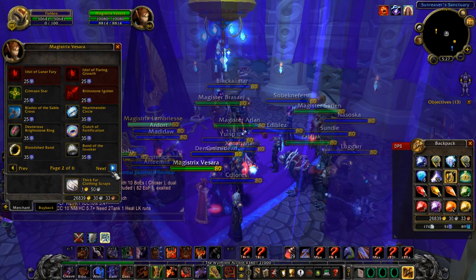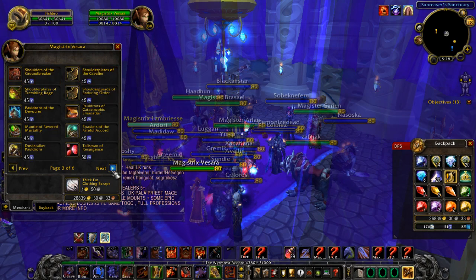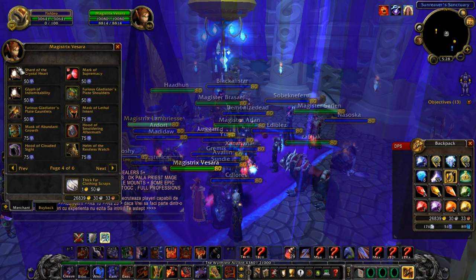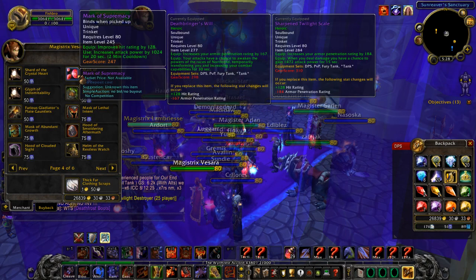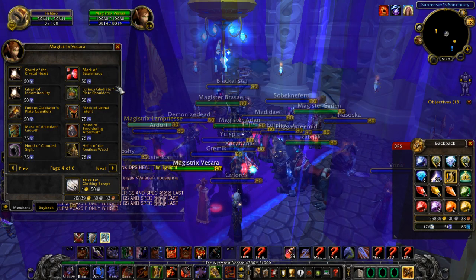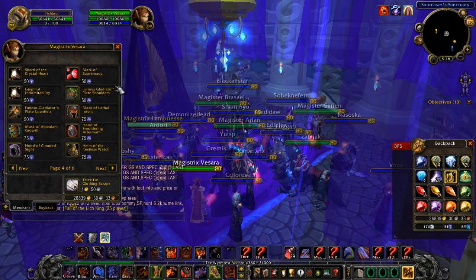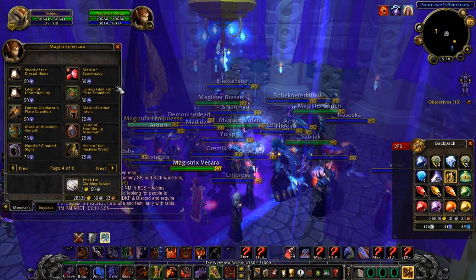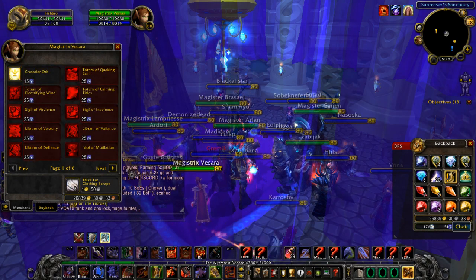There are really nice items here like rings. Do not buy Mark of Supremacy or Shard of the Crystal Heart — absolutely dreadful. These hit trinkets are decent if you can maximize hit rating without going over cap, but their active is worse than proc trinkets. Something like Banner of Victory procs every 10 seconds with a 45-second cooldown, giving roughly 4-out-of-18 uptime versus the hit trinkets' 3-out-of-18 uptime. The proc trinkets are much better.